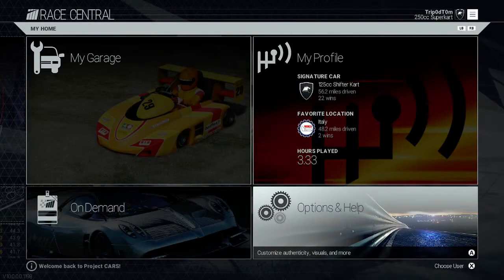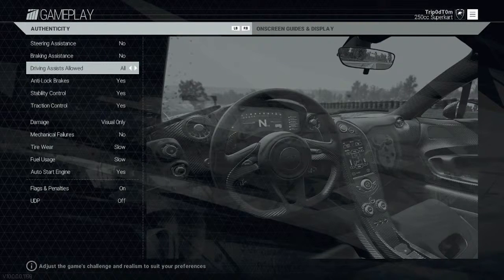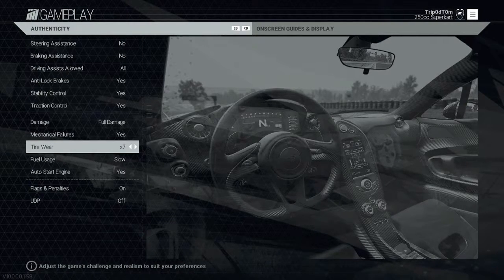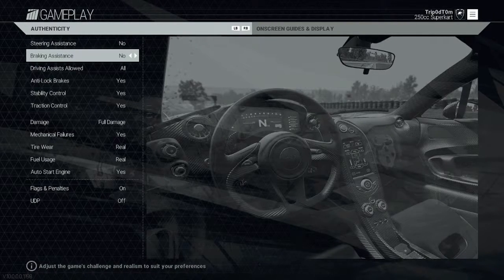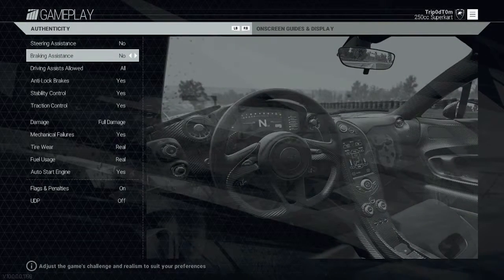Before you actually set up the race, you're going to want to go over to your options and press gameplay. Make sure that your damage is turned on to full damage, mechanical failures on yes, and tire wear on. Turn on whatever assists you want — I'm just turning them all on to make it a little bit easier. Once you've done all that, press B to back out and it should save it all for you.